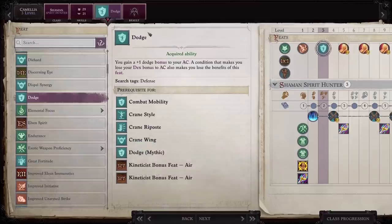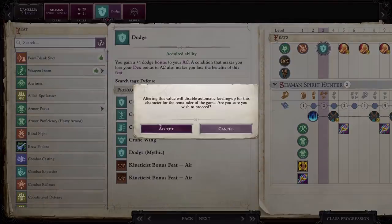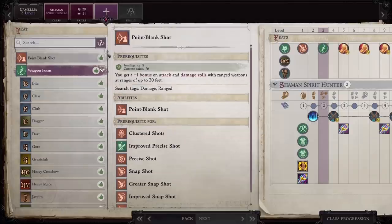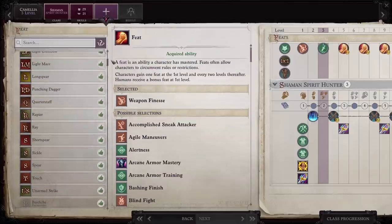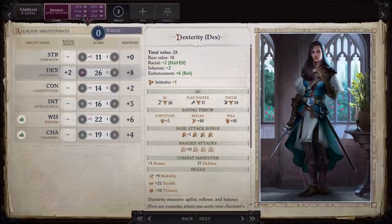At level three, the automatic recommendation is dodge, but I avoid those monk feats. We're going to take off dodge and instead scroll up to weapon focus and choose rapier to get her started on doing more damage. At level four, you're going to be able to increase an attribute point — go ahead and put it into dexterity and continue to pump dexterity throughout your level ups.